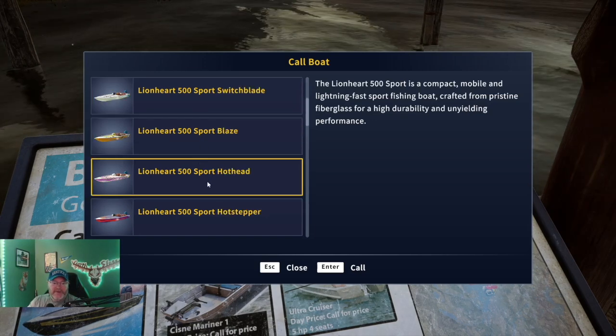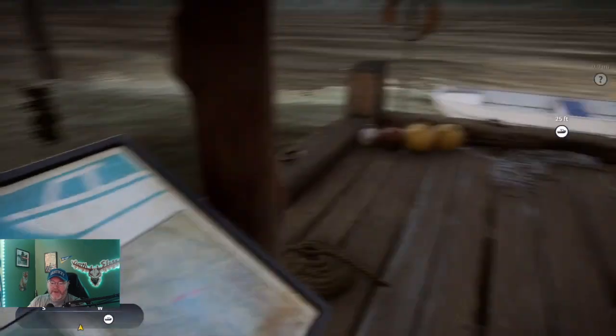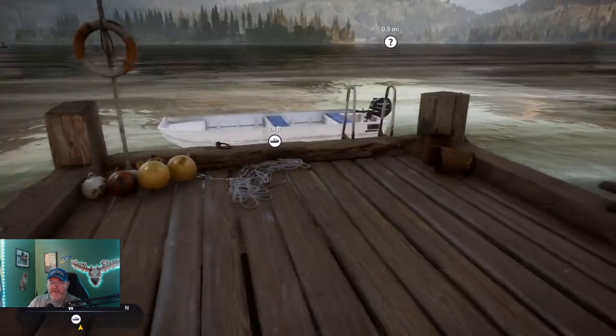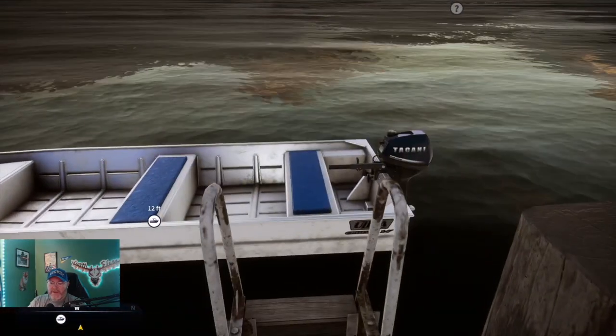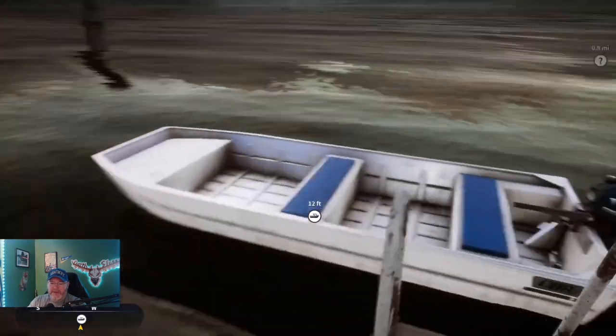Let's see what we've got here. Scroll down a little bit. Now we're starting with the Ultra Cruiser. We've got this one here, just white. Let's hop in it and see what happens.